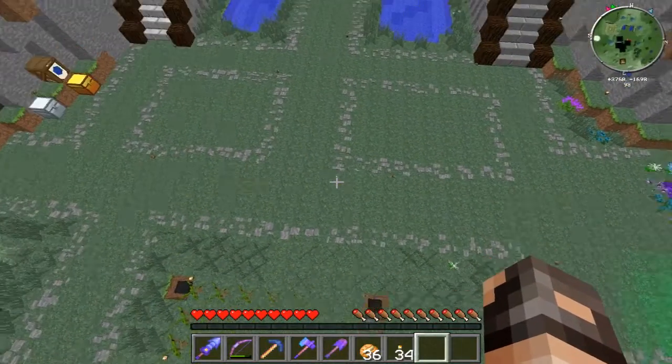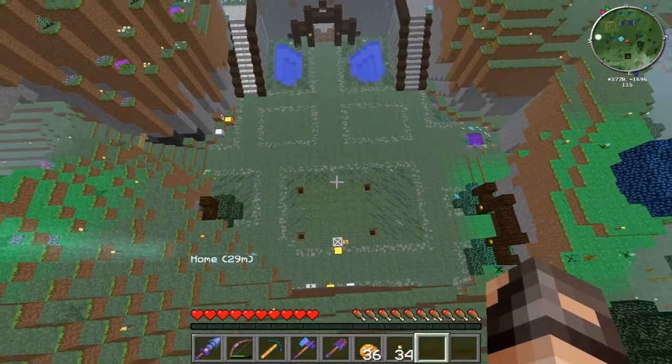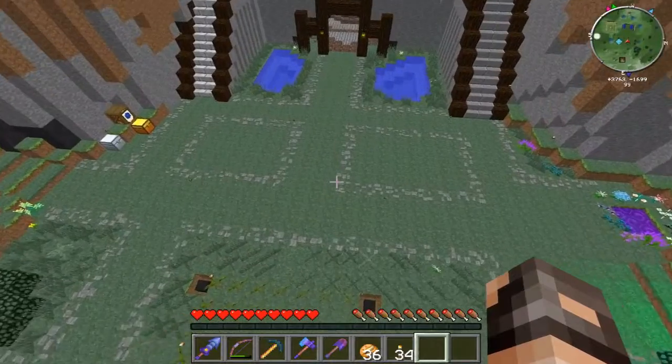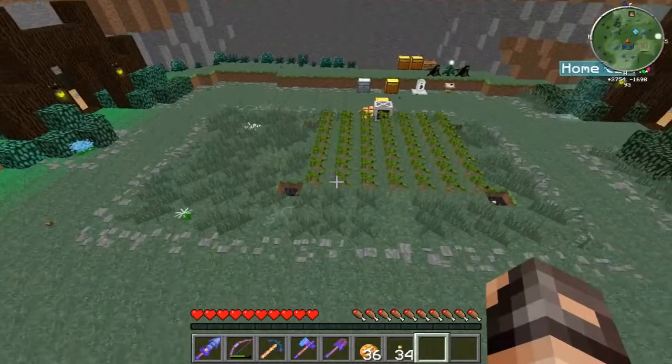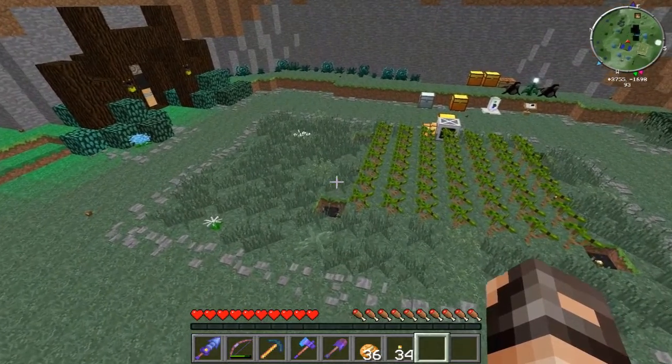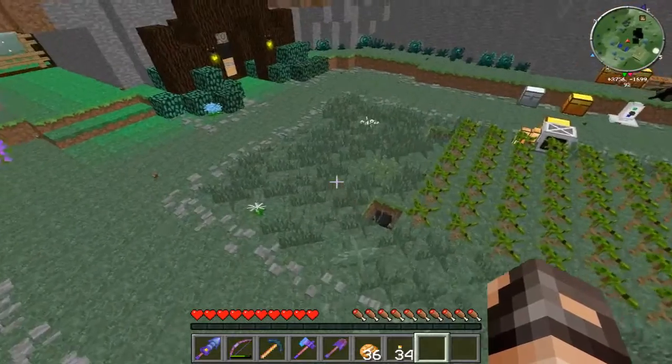From up top it almost kind of looks like a face — it's kind of funny. But that's what it looks like from the overhead view. I put a bunch of bone meal around the tree farm. I do realize there's a lot of grass around that, so I do plan to take a lot of that out.